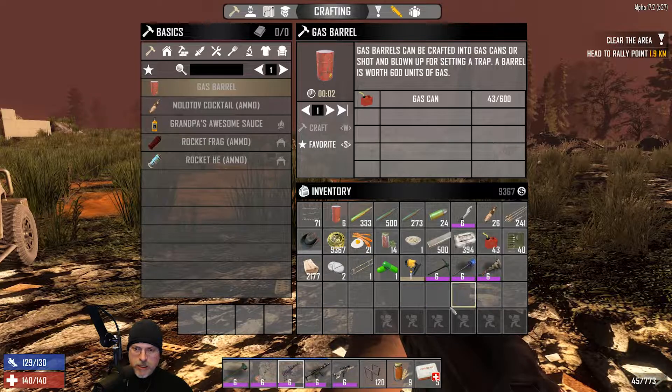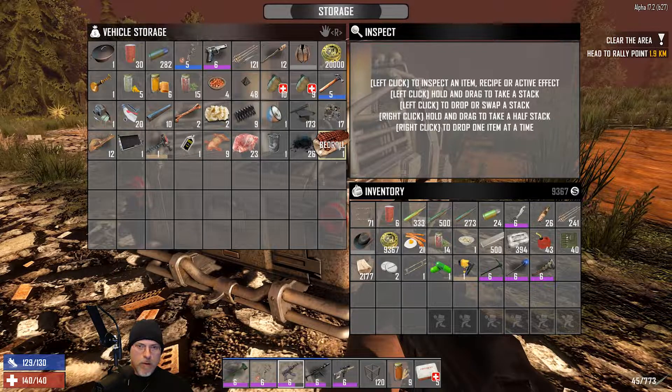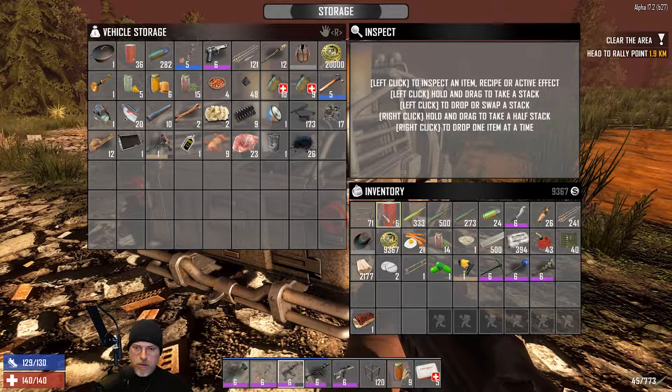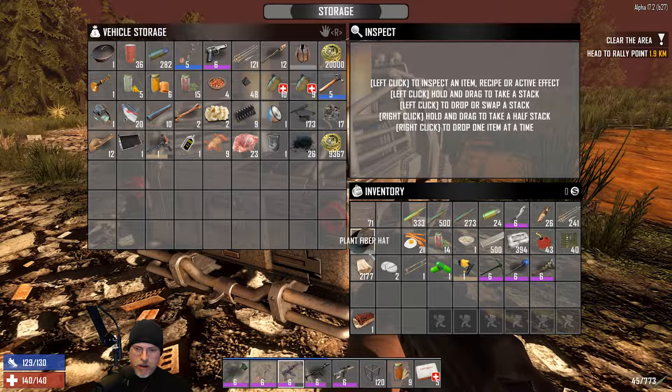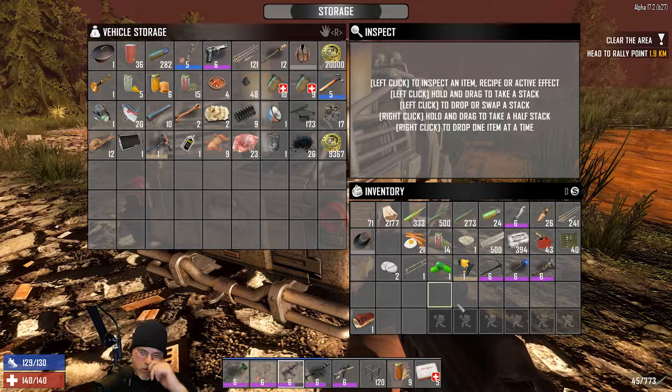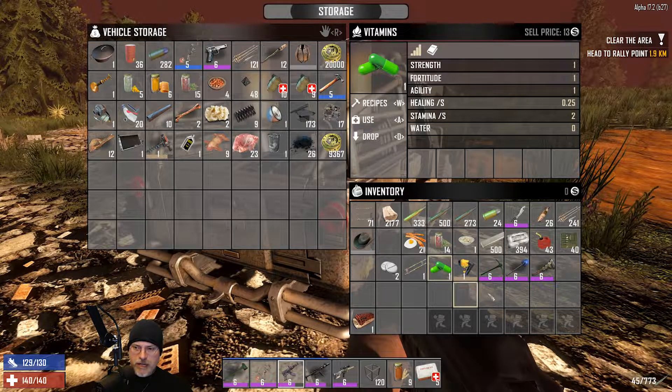It just seems like it did it more quickly before. Anyway, what we're going to do is grab the bedroll, put the gasoline in there. I was going to put something else in here too - oh the money, yeah we don't need to take money with us to horde night. I have a sham chowder and a vitamin we're going to take for the buffs, just in case we need them.